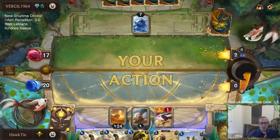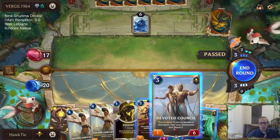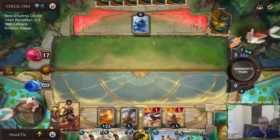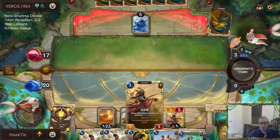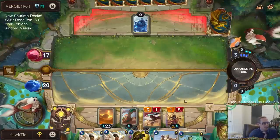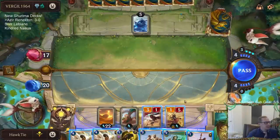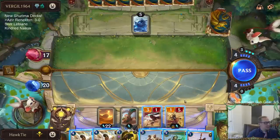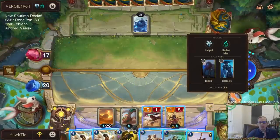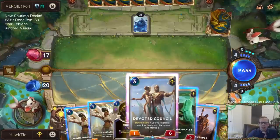These cards from Shurima hit pretty hard — these three-ones. Azir — make some sand attackers, some stabby sand soldiers. What's up Forks — yeah dude these decks are sweet, you should definitely start up Runeterra again, perfect time to do it. Are they gonna Avalanche? I play Golden Ambassador, they Avalanche — that could be a thing. Maybe I should just attack.